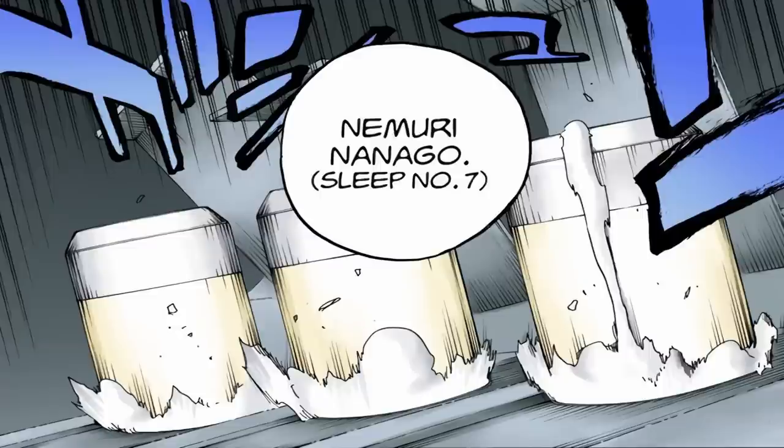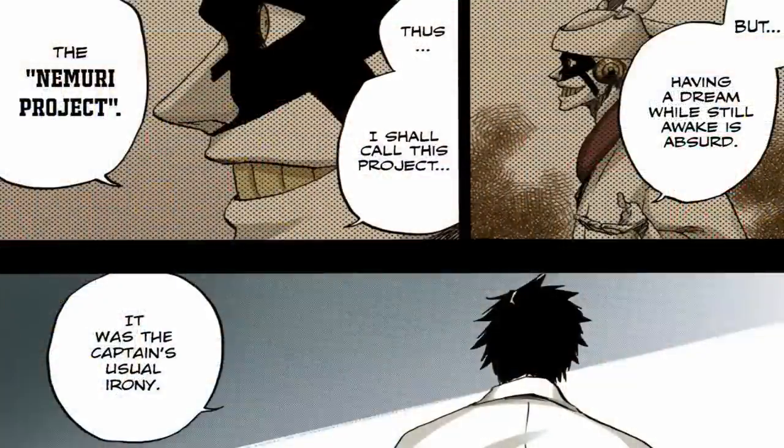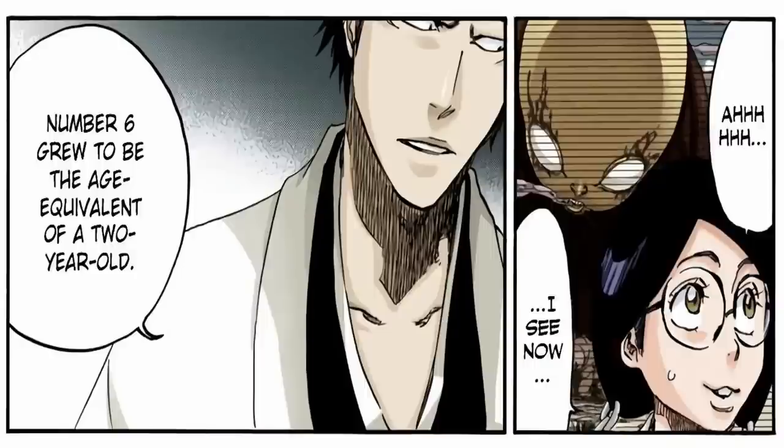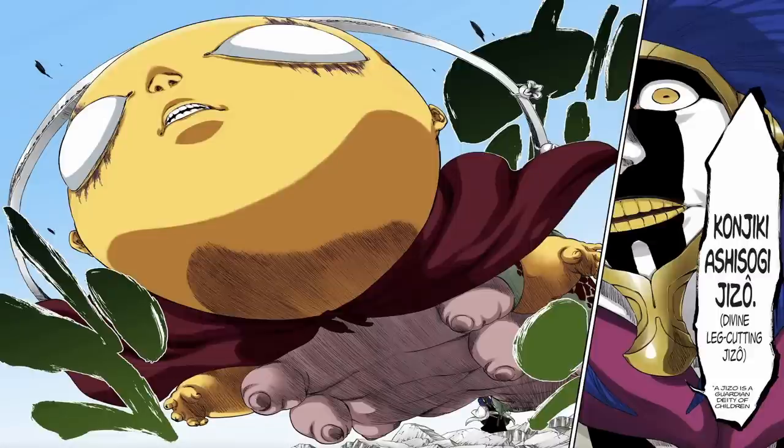The Jizo symbolism and the association with life and death only further increases when you learn how Mayuri actually achieved Bankai, and how it ties intimately into the history of the birth of his own daughter, Nemu. Mayuri and the 12th Division tried over and over again to create a self-sustaining Konpaku — to create life itself essentially. Their fifth attempt at birthing a Konpaku yielded an actual fetus, and Mayuri took that fetus and modified his Zanpakuto with it, enabling it to achieve Bankai. So presumably the form of the baby we see in Bankai is moulded from that original fetus — disturbing, but very in line with his monstrous and immoral character.